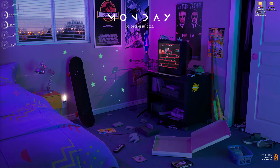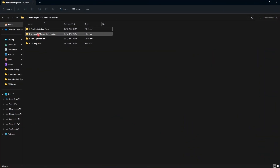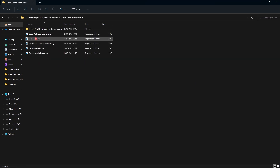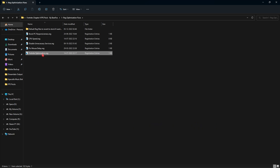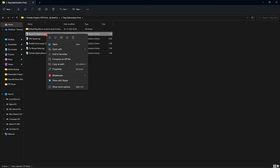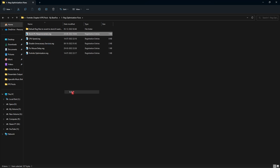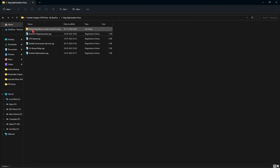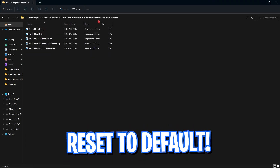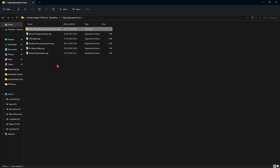Next is the Fortnite Chapter 4 FPS Pack — I'll leave a link in the description below. Once you extract and open it, you'll find four folders. The first folder has registry optimization files where you can boost your PC's responsiveness, CPU speed, disable unnecessary services, fix mouse delay, and apply Fortnite optimization. For maximum performance I'd recommend running all of them. If you're wondering what these files change, you can right-click, Show More Options, and click Edit to review all the settings.